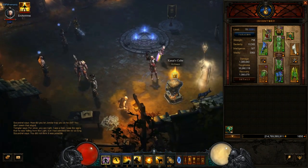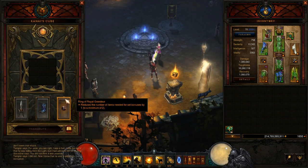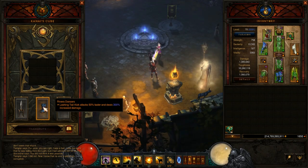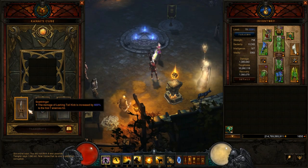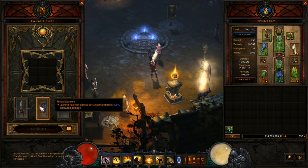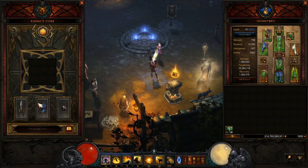For the Cube items: Ring of Royal Grandeur makes all the set combinations work. Rivera Dancers give extra attack speed through Lashing Tail Kick and add another 300% damage. Scarbringer adds 600% more damage to Lashing Tail Kick for the first seven enemies hit. These two items are here to buff Lashing Tail Kick, while RoRG makes everything work together.